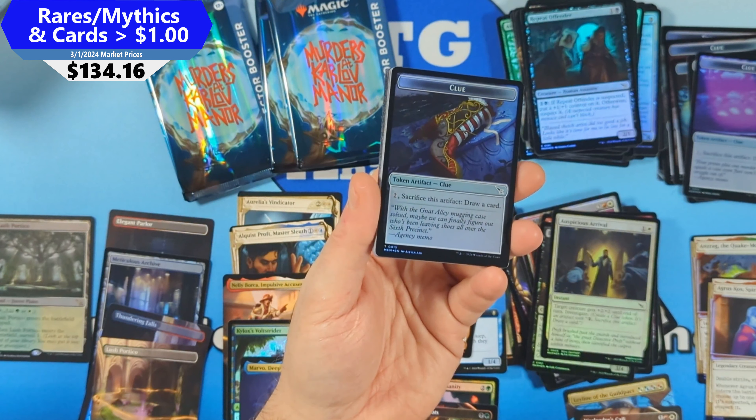Pack nine: clue token. Then Kellan Inquisitive Prodigy in foil borderless with Kylox Visionary Inventor. Then Otherworldly Escort, Steamcore Scholar, Crenzo's Buzzcrusher, On the Job, Curious Cadaver, a Swamp, Buried in the Garden, Furtive Courier, Exposed the Culprit, Nervous Gardener, Bubble Smuggler, and Innocent Bystander with a Basilica Stalker. Two packs to go — come on, shock and amaze me.